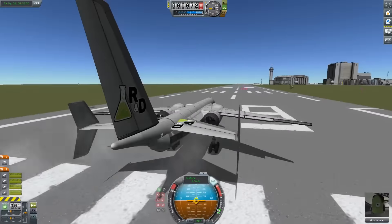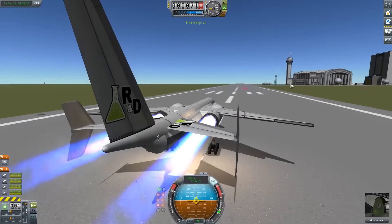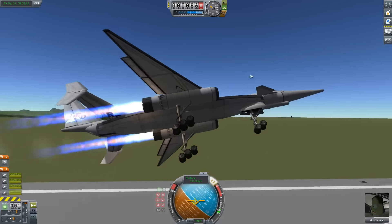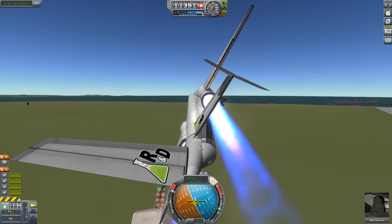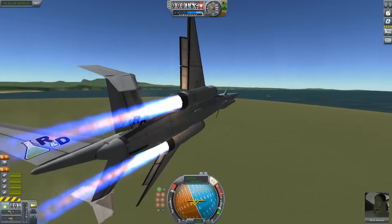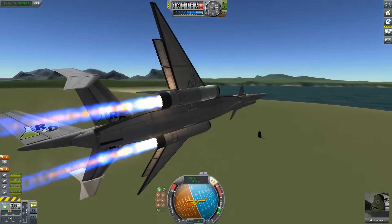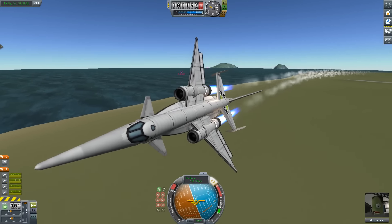Here we go. Gonna time warp just a bit to get us a little speed and get us off the ground. Looks like it takes off comfortably at 100 meters per second. I'm immediately going to start going to the left, because I really don't want to get within 4 kilometers of that carrier again. After I'm done with this, I'm gonna go move that carrier out to sea a little bit further so that it does not interfere with takeoffs so readily.